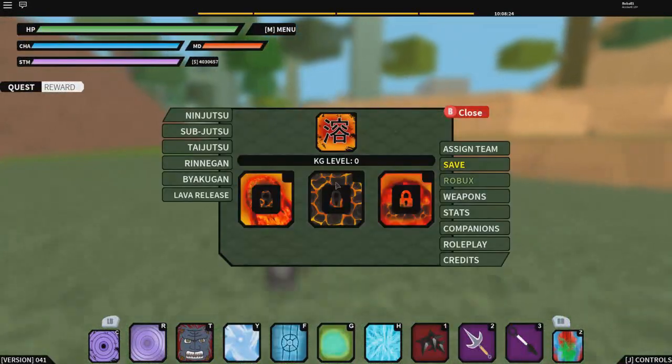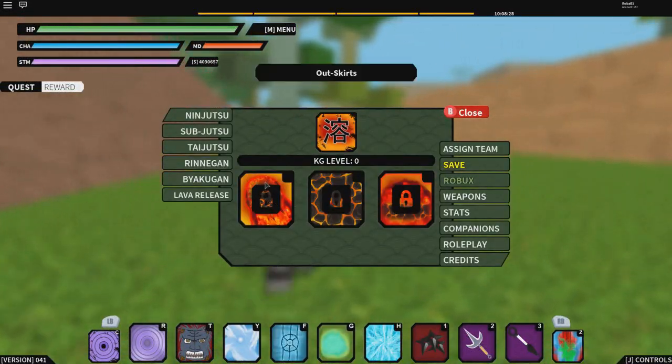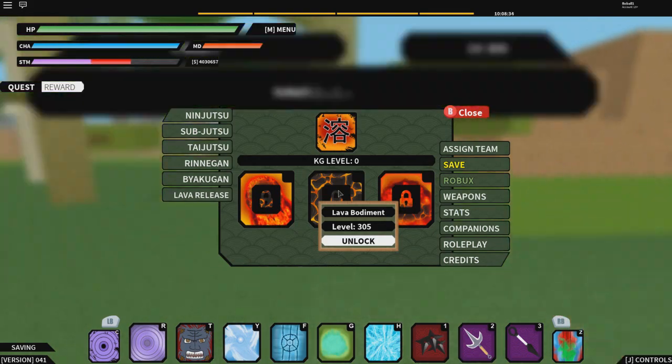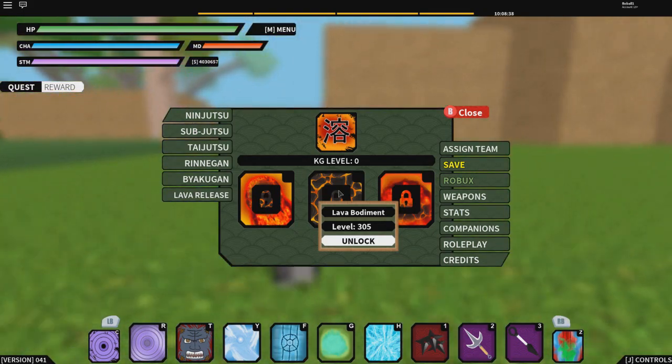Hey, what's up everybody — I finally got the lava mode in the game, the Lava Kekkei Genkai I rolled for, and I got it as you can tell by the clip in the beginning. The first move is a level 135 move called Lava Bullets, and the second move is Lava Embodiment — the form that's posted on Twitter. I'll show an image right now of what it looks like.